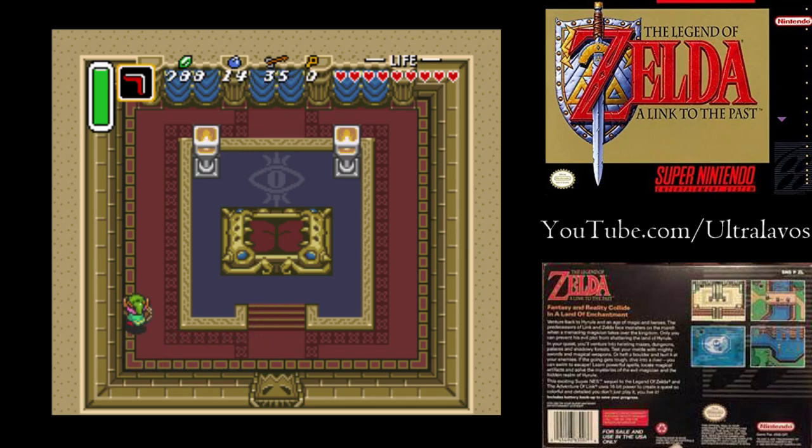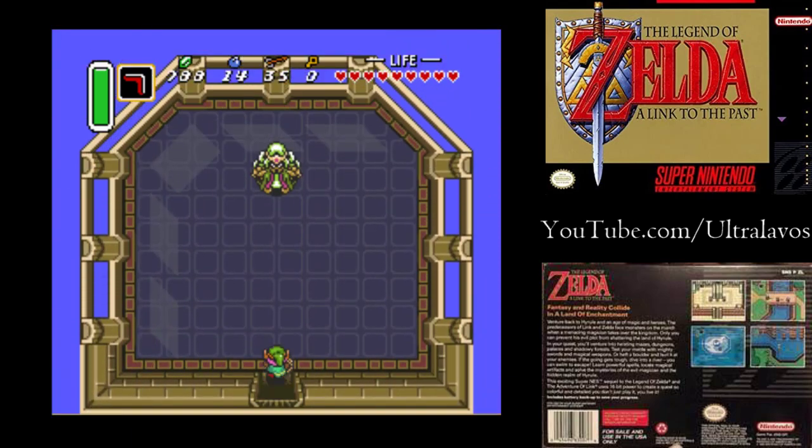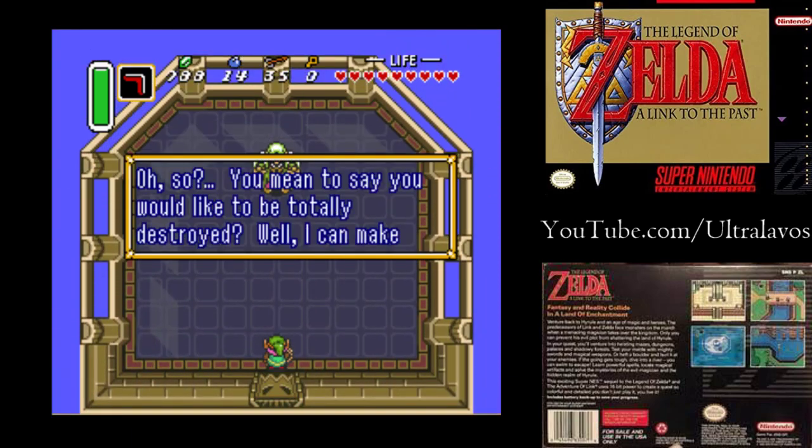And he's gone. We didn't make it here in time. We saw him go back here, but how do we get back there? We can cut the tapestry and there's a secret door hidden back here. Now we get to fight this guy.